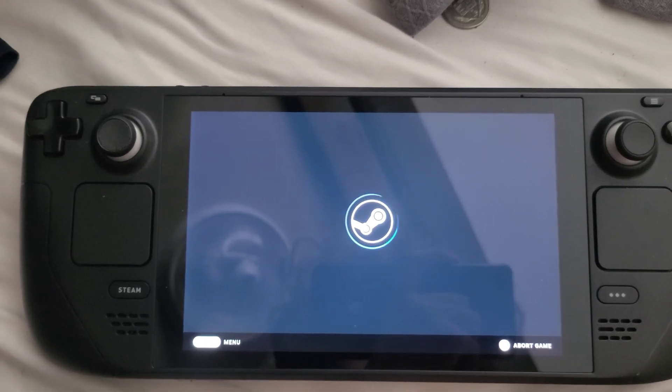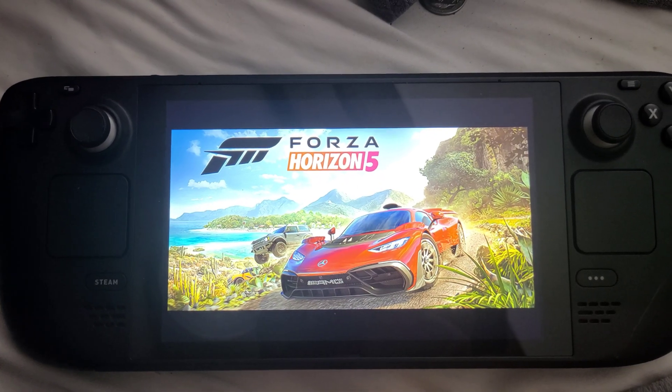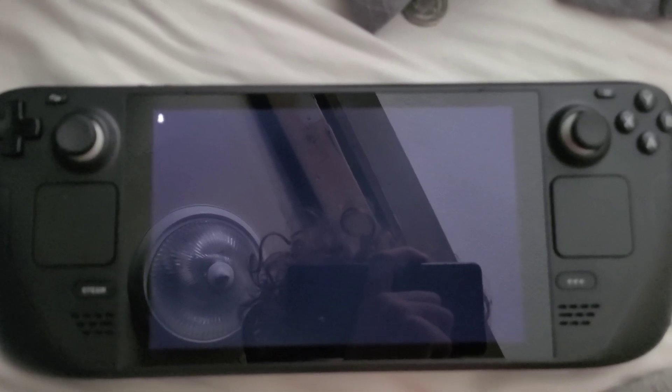It'll look exactly like this, and it'll stay black until you do the changes. You can also just launch it in desktop mode, but I found it's really annoying to launch it in desktop. So let me show you the way to do it on Steam. You hear the sound, and it's just black.